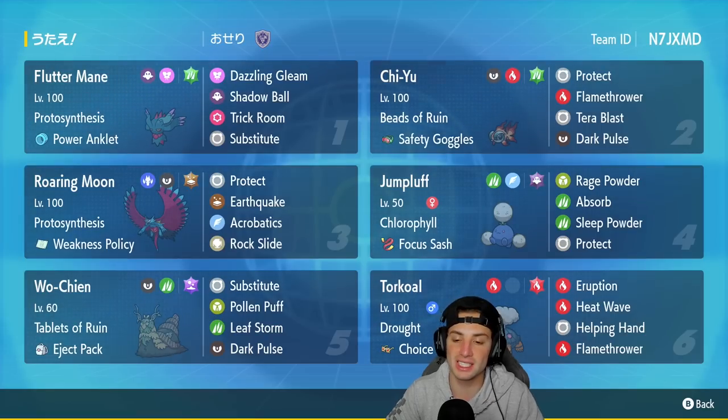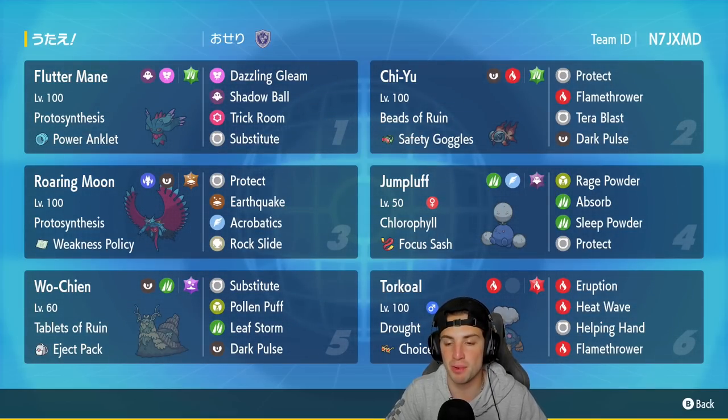The final Pokémon on today's team is Torkoal, which is good for three reasons. One: Weather Control — having a Pokémon to control weather is top tier in double battles. Two: it's phenomenal paired with Fluttermane — pop Torkoal with Fluttermane out and do crazy big damage with Eruption. Three: it pairs with Jumpluff, doubling Jumpluff's speed in Sun, letting it outspeed most Pokémon so we can put things to sleep while Torkoal does massive damage.